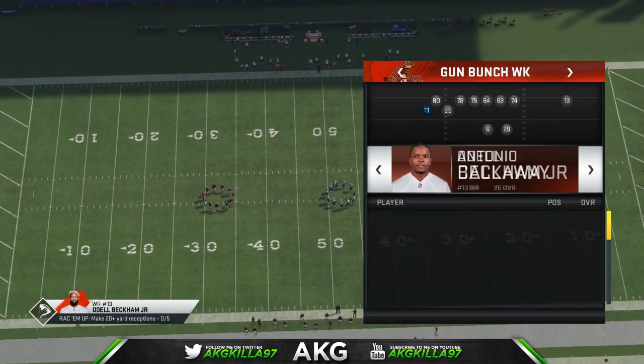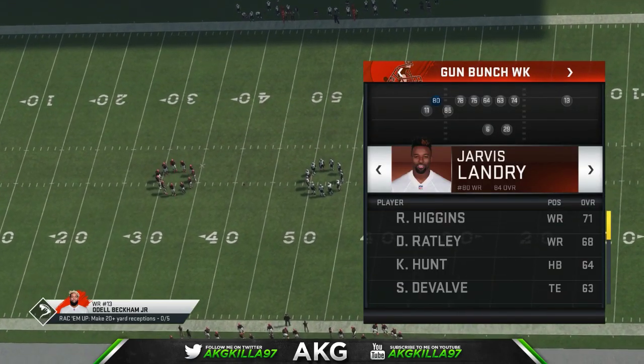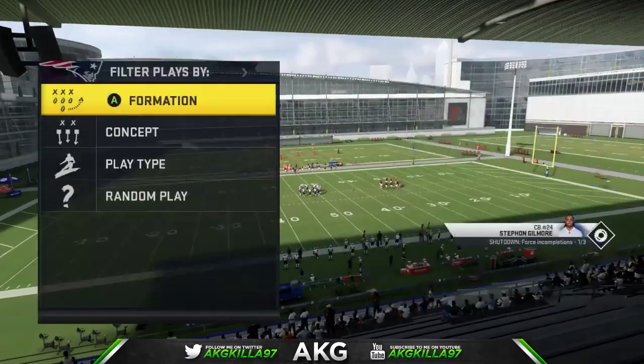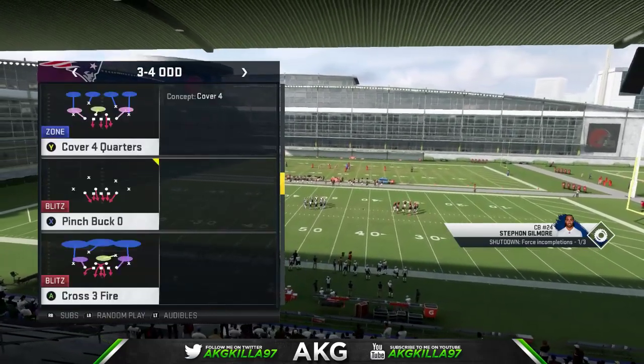You want to have your two fastest wide receivers on the outside, and then obviously you want another fast receiver there, but you want your fastest two guys on the outside. The play is called Verticals, and we're gonna go up against the most popular defense in Madden 20 right now — Pinch Buck.